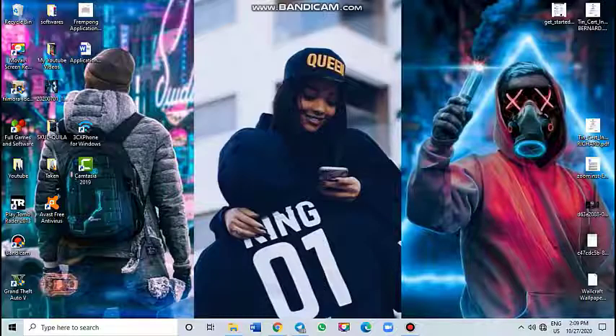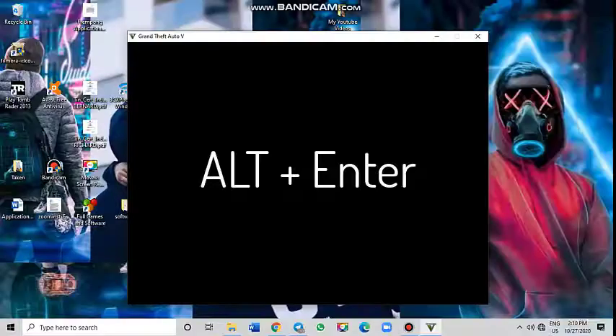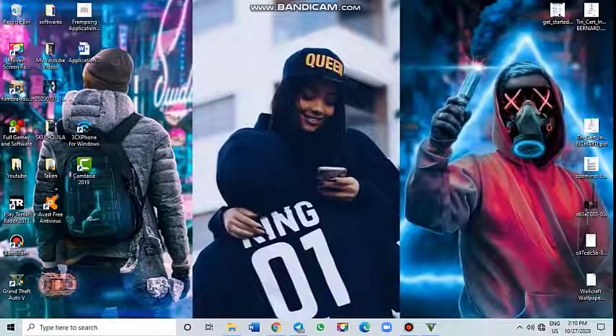First of all, open the setup or open the launcher. Once it starts loading up, just press Alt plus Enter, and then click on the minimize button. The Grand Theft Auto launcher or the game will minimize.